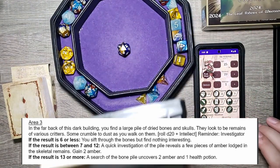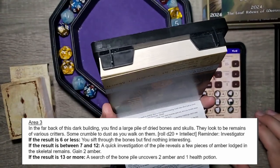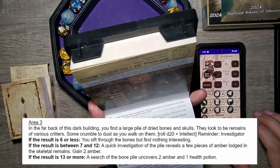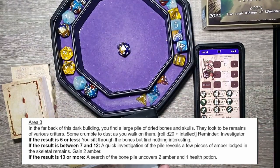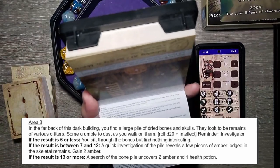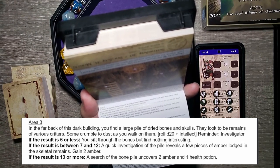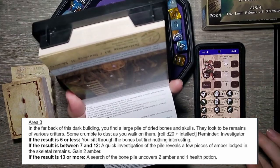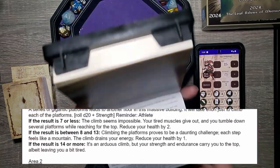Natural 20! So we get the boon. Remember, a natural 20 lets us use a boon on any D20 roll to add a D4 in the future. If the result is 13 or more — a search of the bone pile uncovers two amber and one health potion. That is amazing.